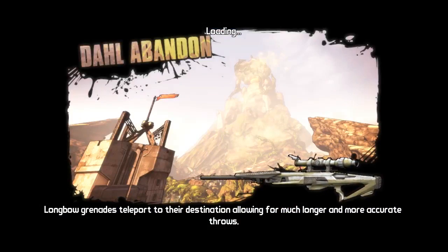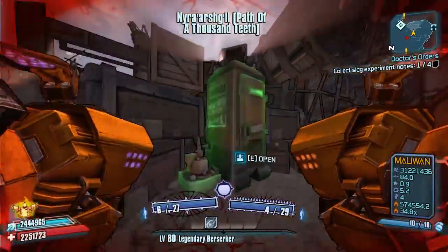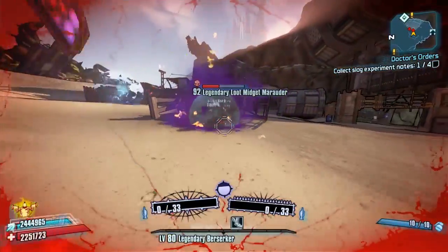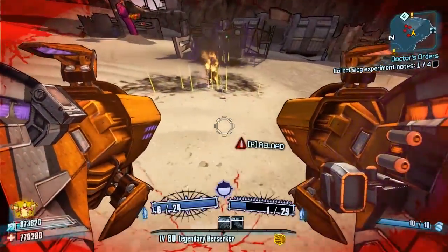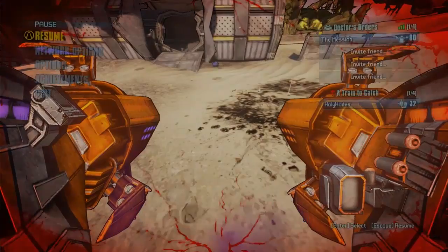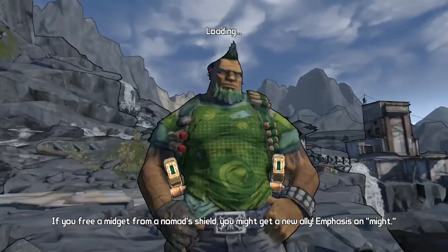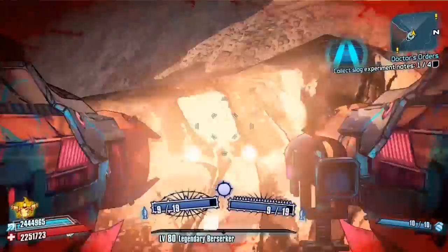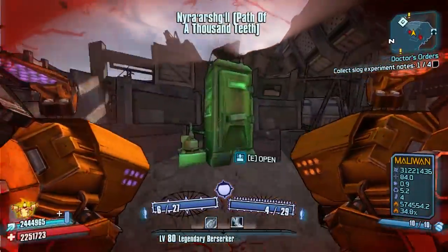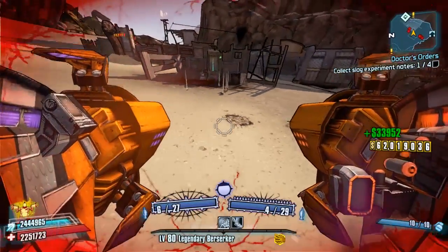We've got about five minutes left and we haven't seen anything for a while so let's hope our luck changes. He tanks those shots pretty well. I don't think it's made a difference. Every four times you farm him it's like one farm at the Wildlife Exploitation Preserve, and you didn't get a guaranteed drop in four loot midgets every time, so I'd say you'd expect something every 10 farms of this guy maybe. There we go — that's a better way to kill him. Still nothing.